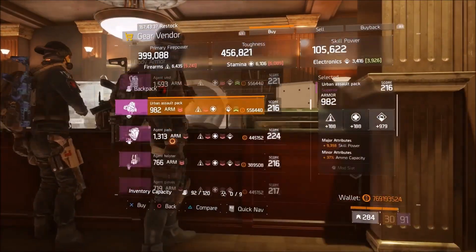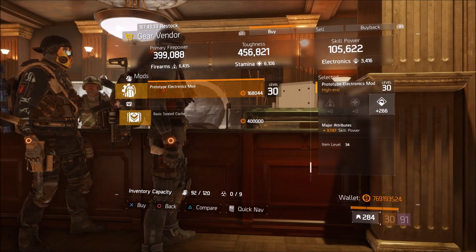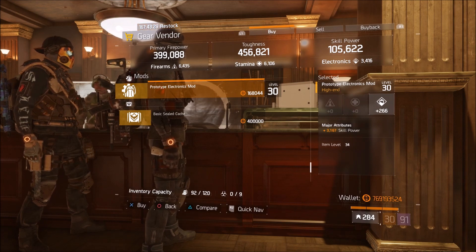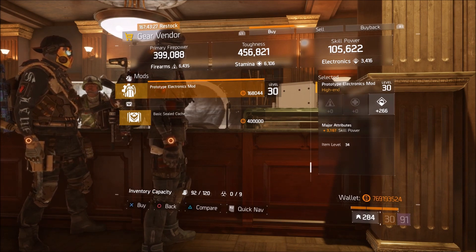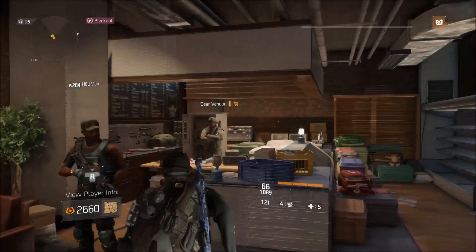Moving on up to Autumn's Hope safe house — she has one item for sale here and it is a definite must-buy for anybody running a skill build. Prototype Electronics Mod: 266 Electronics, that's almost a max roll, with 3167 Skill Power. Do not pass this up.